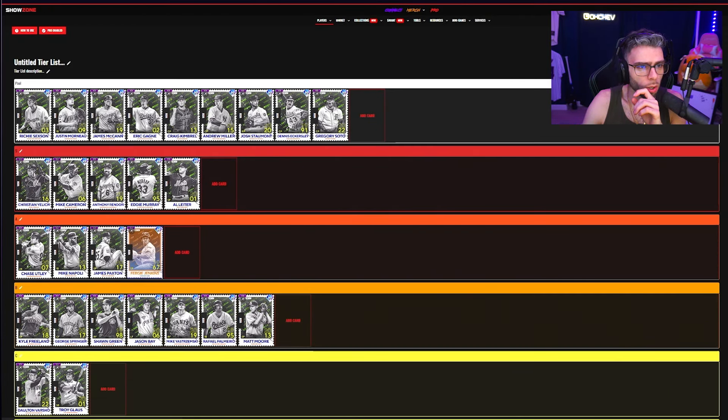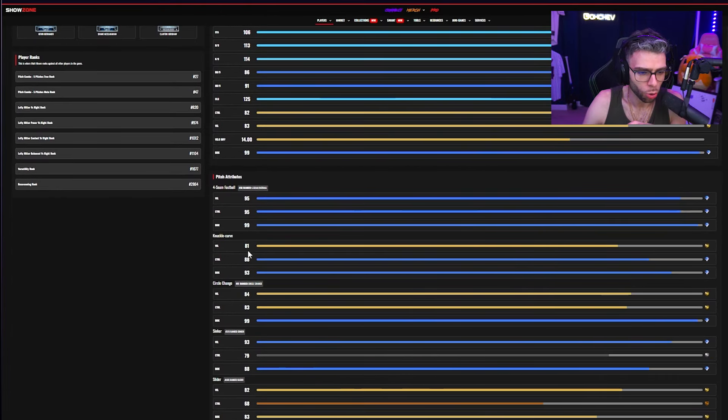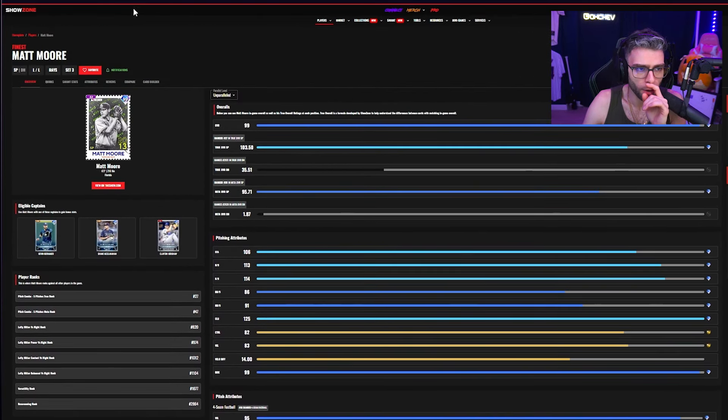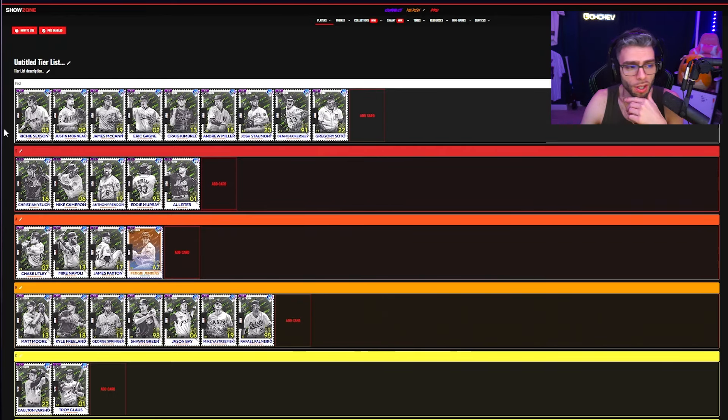Matt Moore: B tier — a weird card to evaluate, definitely a Brev cook-up. 113 hits per nine, 114 K per nine — very good. 86 walks per nine pretty low, only 83 velo with 99 break so he should dot everything. Controls on pitches are individually decent except the sinker — four-seam, knuckle curve, change-up, sinker, slider — but he has a slow slider which could suck and a snappy hard knuckle curve. Tentative B tier. Freeland could be better than we think — these two are close to A tier, but I need to try them in-game against people, not just CPU.